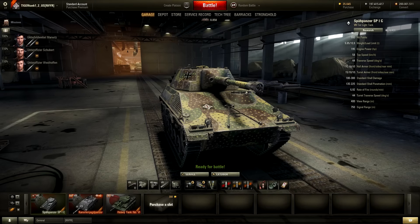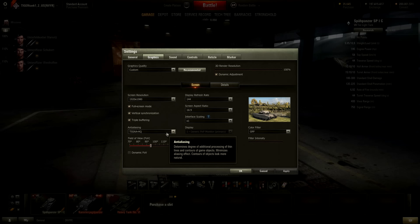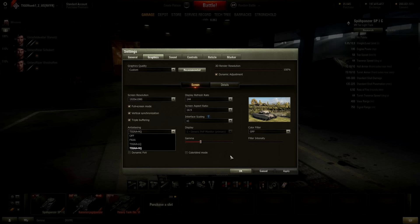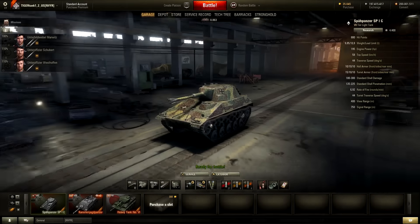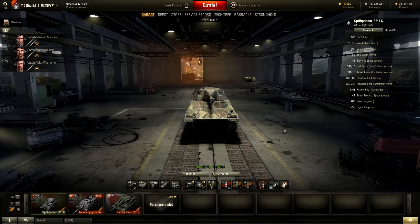They've pretty much improved the performance on every PC because they improved the game engine, which should allow everybody to get higher and more FPS. I've actually noticed that I get 80 FPS now instead of the usual 60 — that's a 20 FPS increase, which is really nice. They've also added a new graphics option for anti-aliasing, which allows different anti-aliasing modes: TSSAA-LQ and TSSAA-HQ. It makes the game look as pretty as it ever has been.